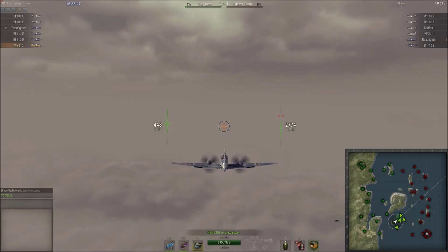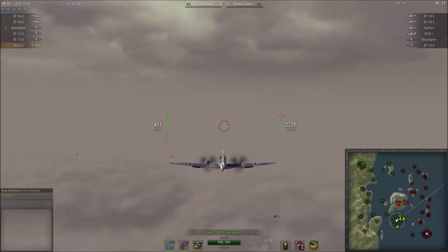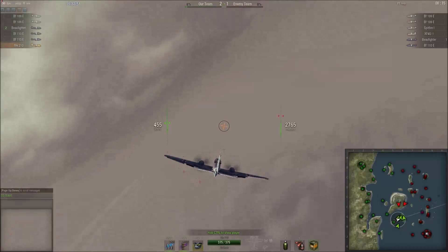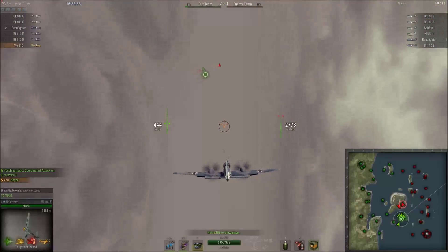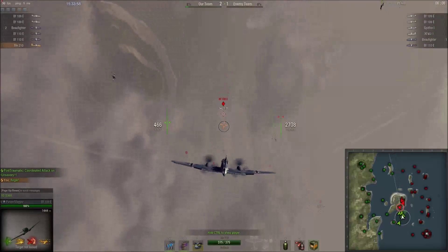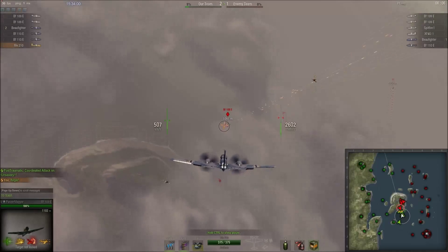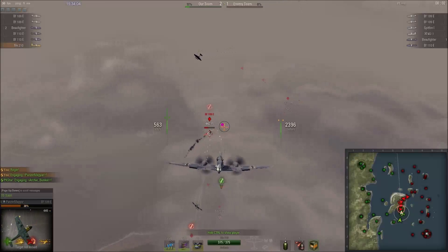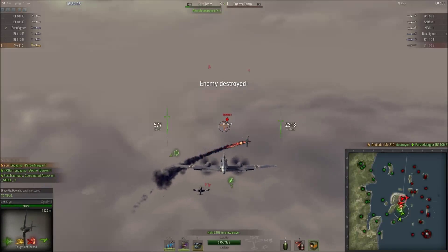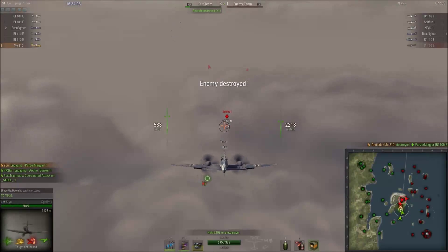So we instead slotted in a bow fighter whose job was to get a few early ground kills and then join the high altitude fight. This upcoming fight is pretty typical of what happens in a competitive scene: a 6 on 6 battle where everyone heads for the heights, since altitude is still king in this game. Your first engagement in these battles is going to be a head-on.